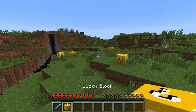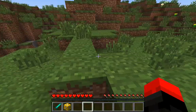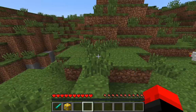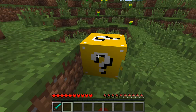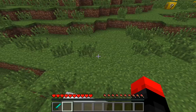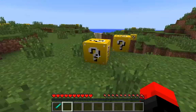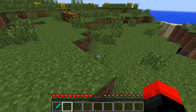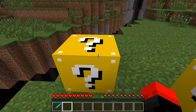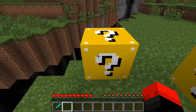I'll just place this lucky block here. Okay, if something bad happens I have a sword, but everything else is not worth it. I'm just going to place this lucky block. I'm going to go ahead and do all these lucky blocks around here. I don't really know what's going to happen, but most of them are normal lucky blocks — none of them are particularly good luck ones.